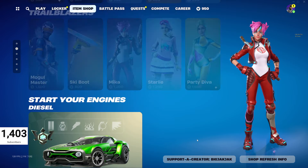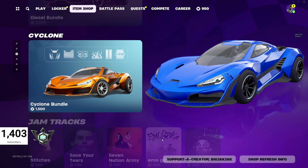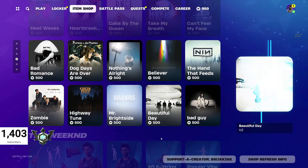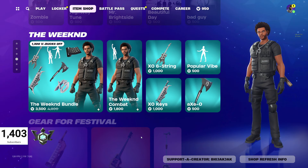We got the Start Your Engines Diesel bundle at $2,500 V-Bucks, and another bundle at $1,500 V-Bucks. Sometimes I think there are skins hidden in the Jam Tracks — they're a little sneaky with that.